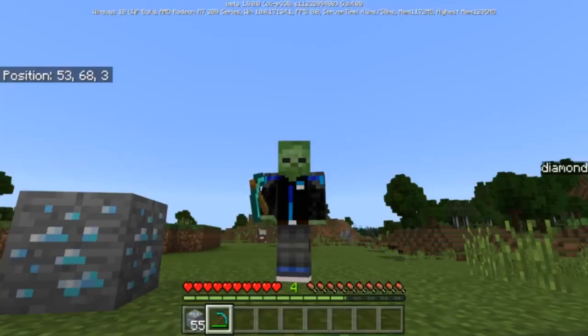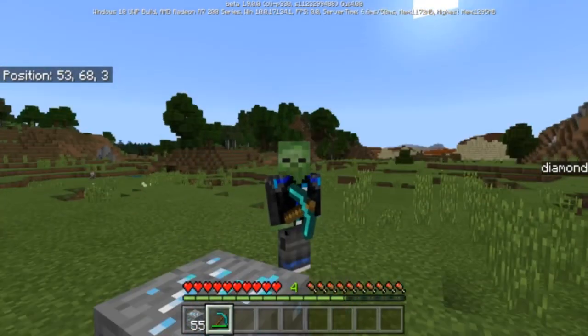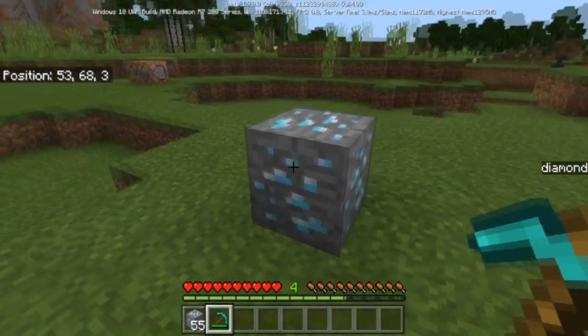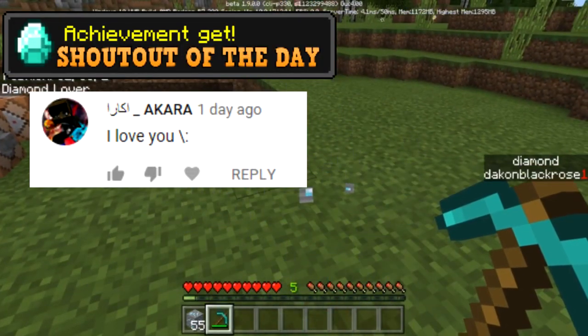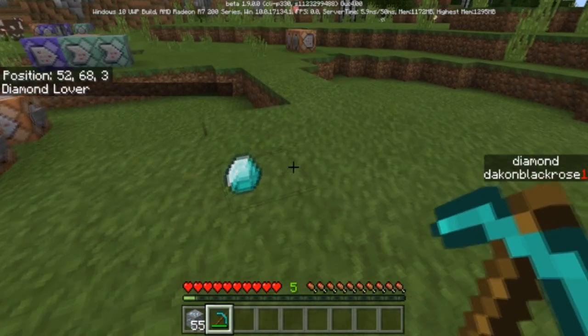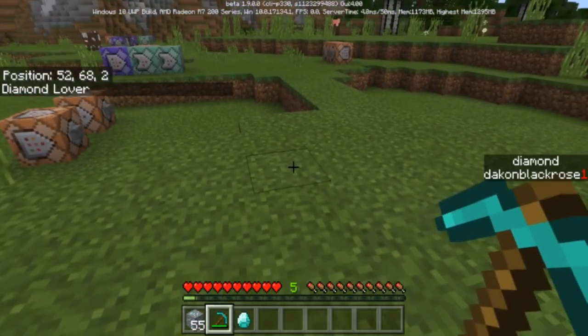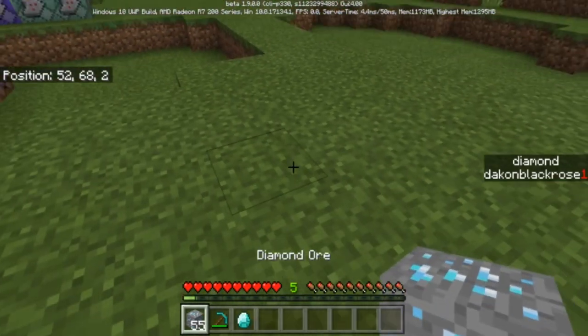What is going on everybody and welcome to another Minecraft command block tutorial video. Today I'm going to show you how to make custom achievements. When we break a diamond ore you can see that it says 'diamond lover' — we were given a scoreboard objective, our diamond score is set to one, and we now have the achievement 'diamond lover'. You can change that however you want.